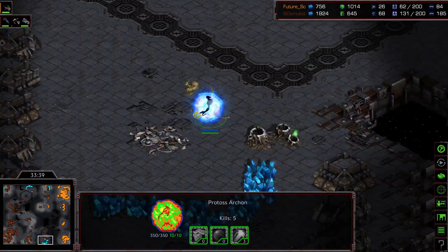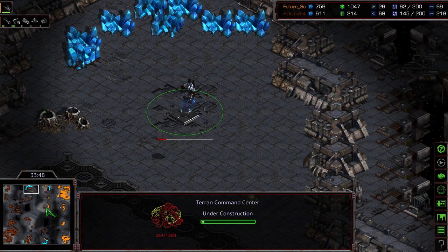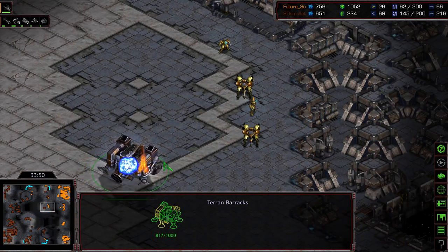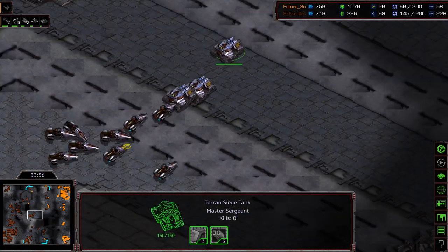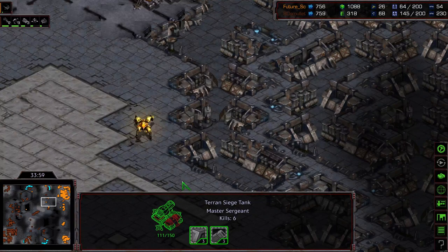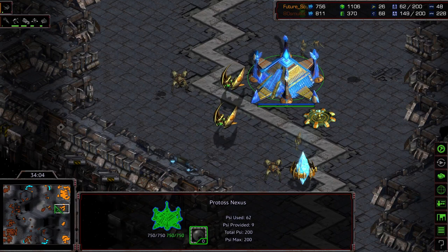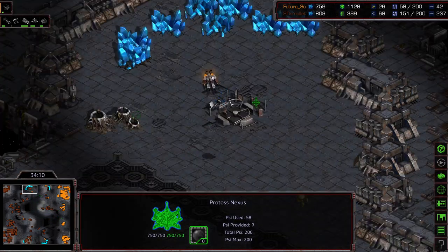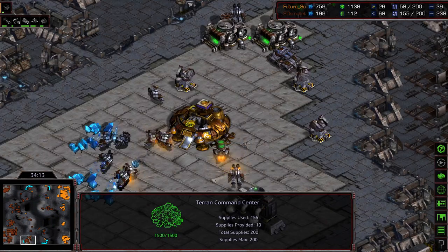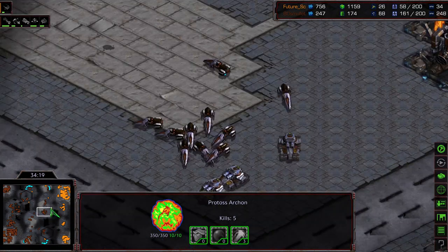While I was distracted there, it looks like this lone Archon was able to take this base out. But Aedes Mullet immediately re-establishing another base. He's at 145 supply versus 62, and again that's going to continue to grow. It is just a cleanup operation now for Aedes Mullet — all he has to do is get his army at Future's natural expansion and that should be it. Aedes Mullet is mining off three bases and can retake the 5 o'clock at will.